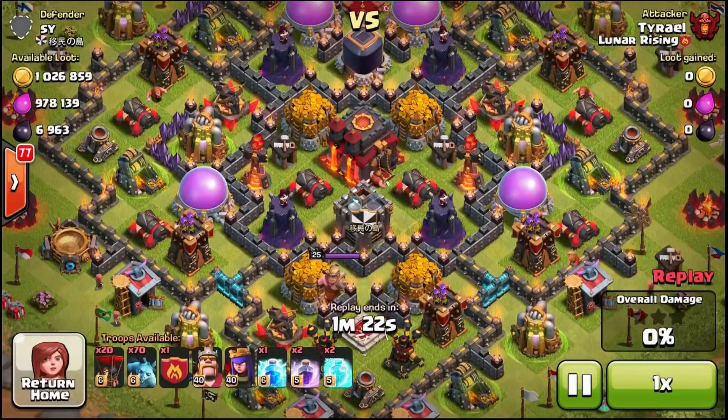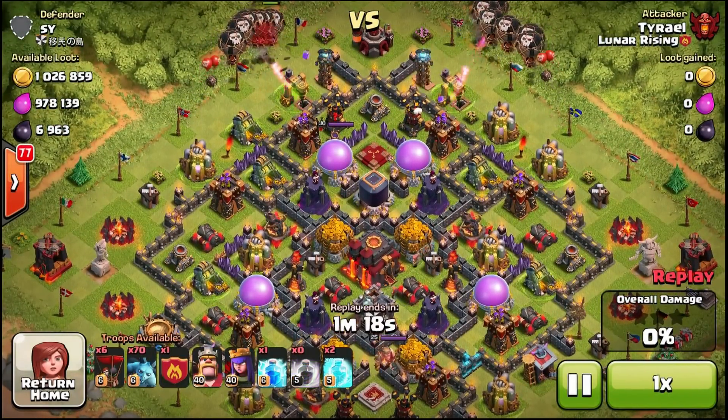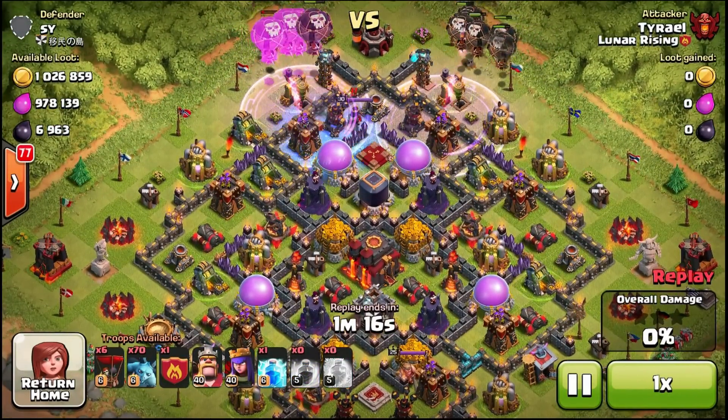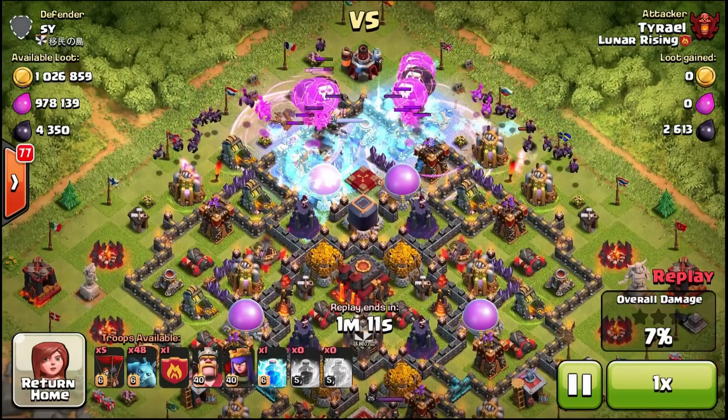So to set the scene: this guy has 2 million resources. Yes, he has almost 1 million elixir and over 1 million gold, and he has almost 7,000 dark elixir. My attack starts off not that bad - it's a little bit spammy but not that bad.